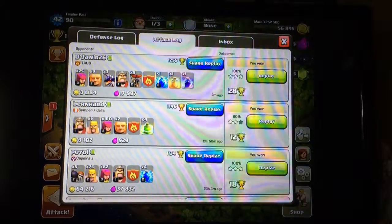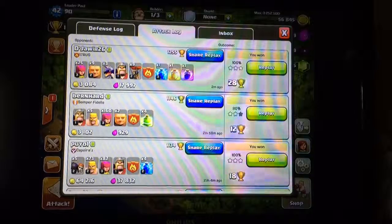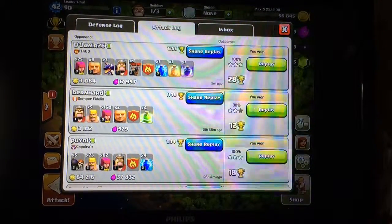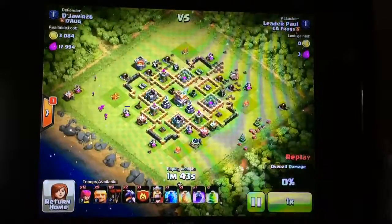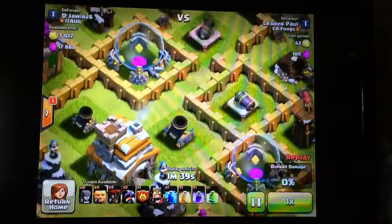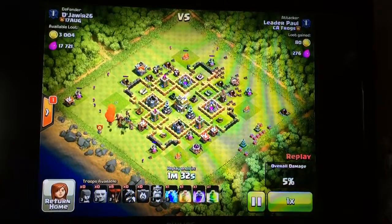Today I will be showing you an attack I just did. I sent in 25 archers, nine giants, three dragons, a barbarian king, nine balloons, a lightning spell, a healing spell, and a raid spell. Now I sent my archers into this area. The good thing about this base is the tombstones as well as the presents, which indicate that the player has clearly not been online to collect those.